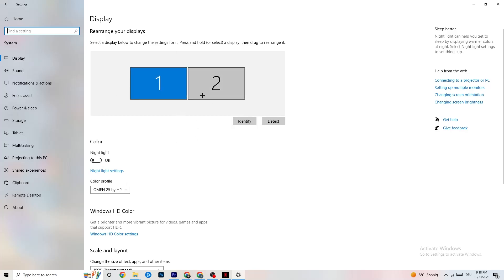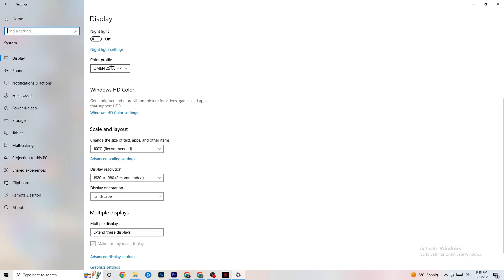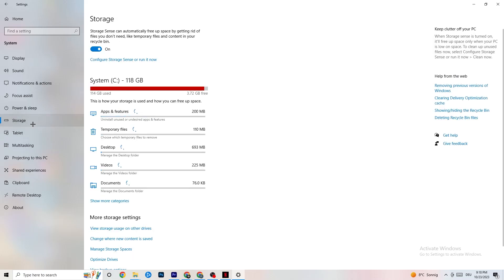Color profile doesn't really matter. Go down to Scale and Layout, and change the size of text, apps, and other items to 100% as recommended, if it's set to something else. Afterwards, go to Display Resolution and keep it set to the resolution your game uses — for example, if your game uses 1920 by 1080, change this also to 1920 by 1080.